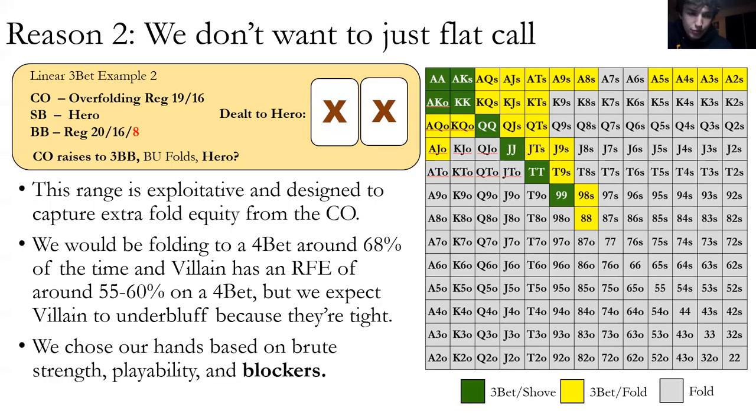We choose hands based on brute strength, playability, and blockers. If we hold an ace, there are only three aces left in the deck, making it less likely our opponent has aces — so they're more likely to fold to our bet. This blocker effect can be significant — roughly 50% less likely they have pocket aces when we hold an ace blocker. Blockers are a huge part of high-level theoretical hold'em.